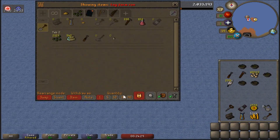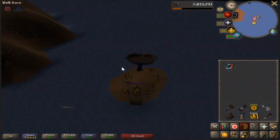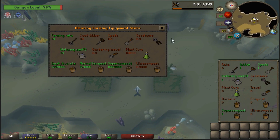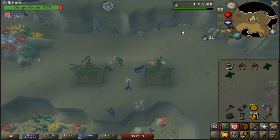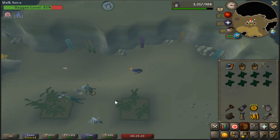At the bank, deposit all of your bird's nests, hop seeds, and other equipment. After banking, take off your chronicle so you can dive underwater and do your seaweed run. It varies in time depending on whether you have seeds or not - grab some super compost and begin harvesting your seaweed. If you don't have seeds, watch out for seeds that spawn randomly on the floor around here and pick them up. Sometimes I'm sitting here 5-10 minutes waiting for a seed to spawn even while hopping worlds.